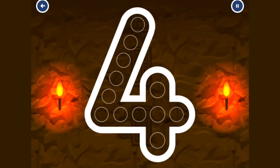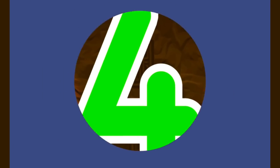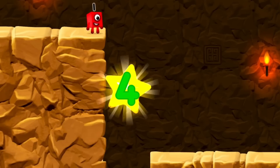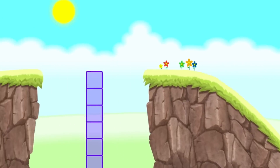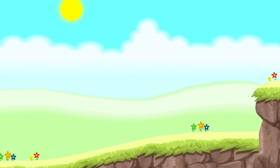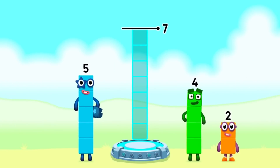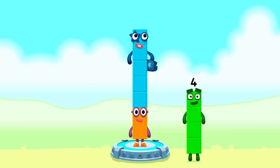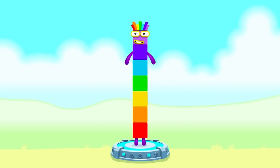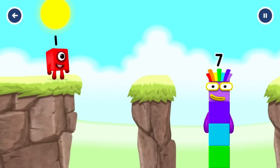Can you earn a star by tracing the number four? That's right! Well done! You've earned a star! Add number blocks to make seven. Two, five. You cracked it! Two plus five equals seven! I am seven! Excellent!